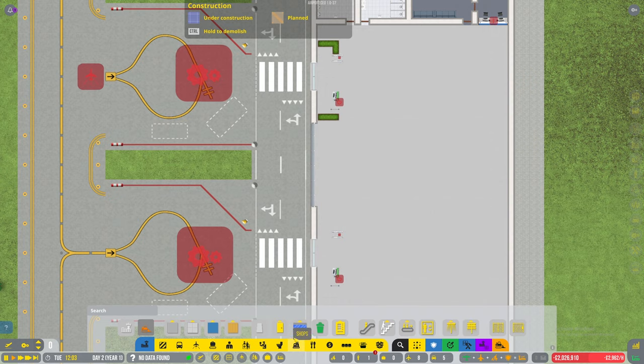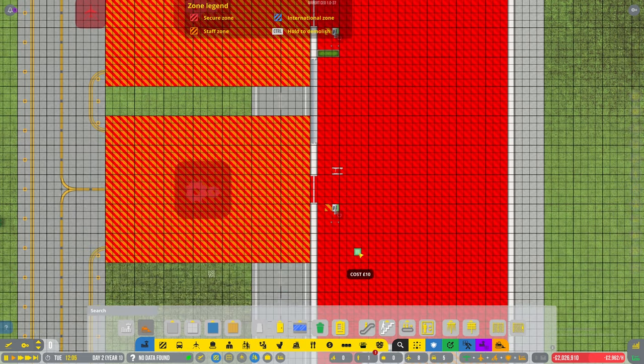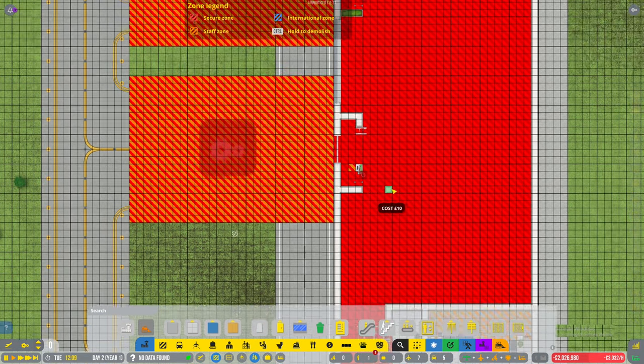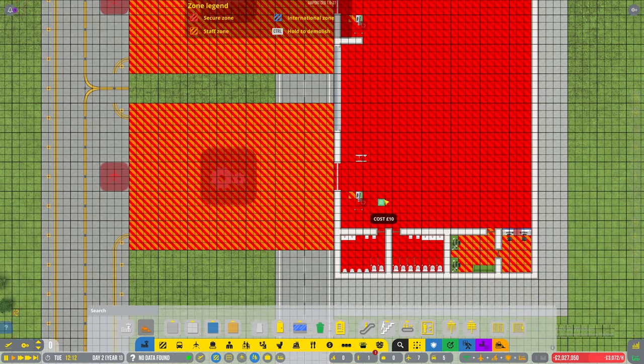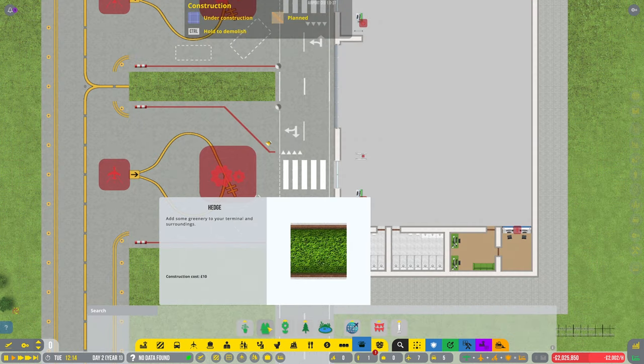Let's do a one-way wall - what do you reckon guys? So if I just do that there, it's blocking that bit there. Then same again. Then I'll do one with the plants, flowers, edge pieces - whatever you want to call it.